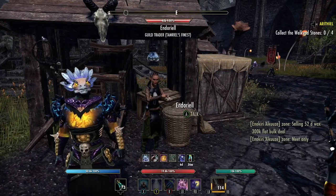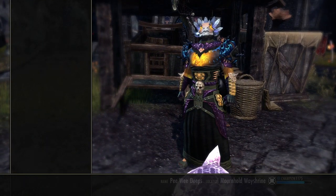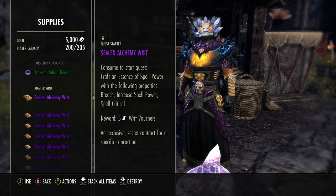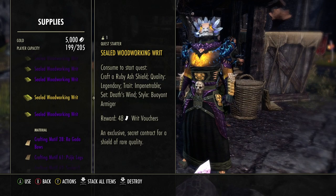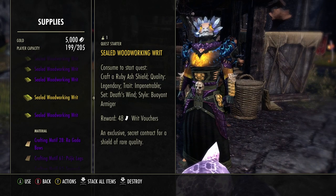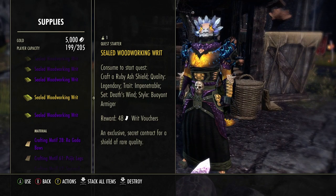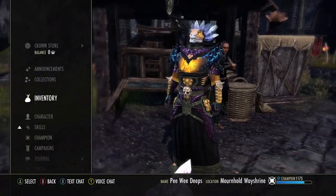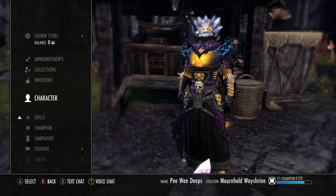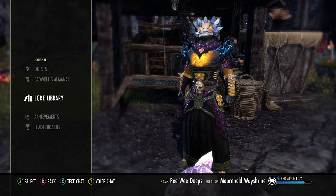Okay, so if I'm doing some Master Writs — I got a bunch — and down here look at this big one: 48 Buoyant Armiger Ruby Ruby Ash Shield. I do not have Buoyant Armiger shields. The easy way to check is you just go here and go down to Journal, Lore Library. You'll only have the Lore Library if you've completed the Mage Guild questline.